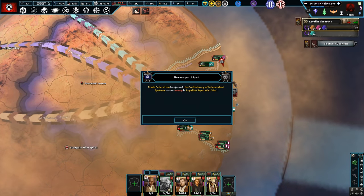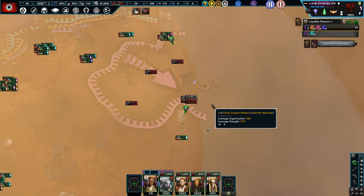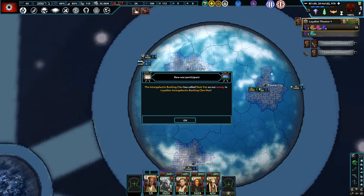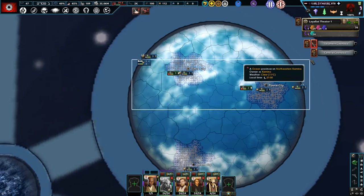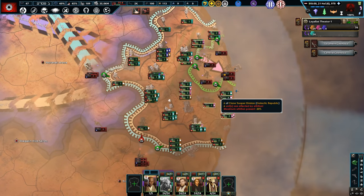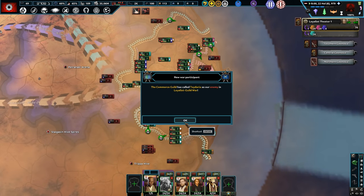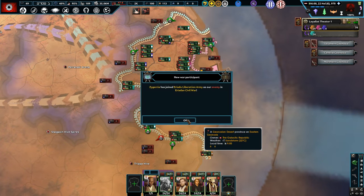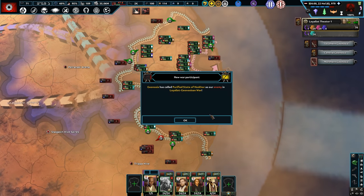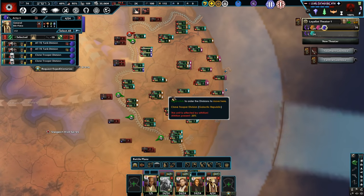The Clone Wars has officially kicked off. Those units from Kamino are slowly but surely making their way. We're starting to take some ground. They took our port behind us, so we're suffering a lot of attrition — we deployed and they went behind us instantly. We need to retake that massively. There we go, we got it now. Good job, Fisto.